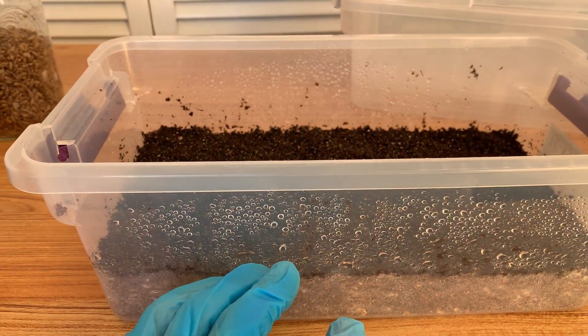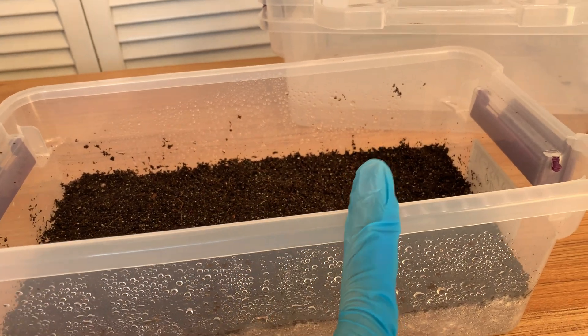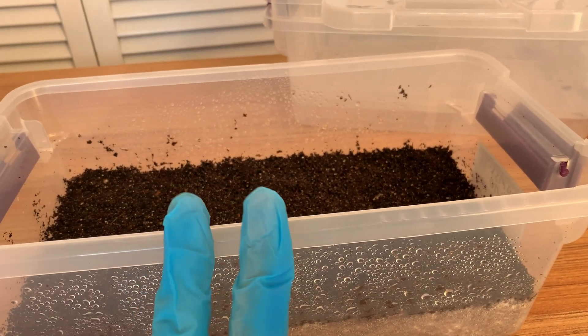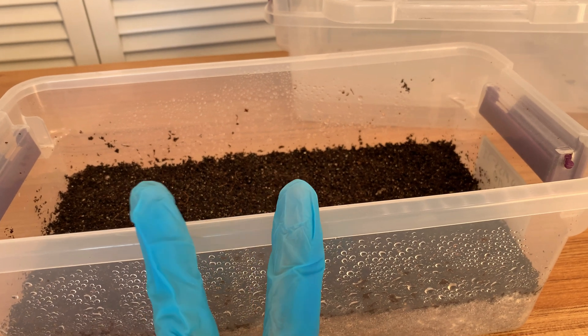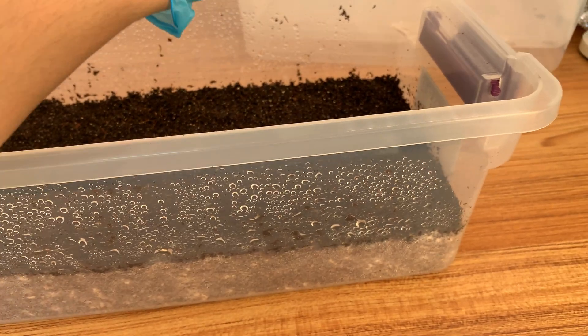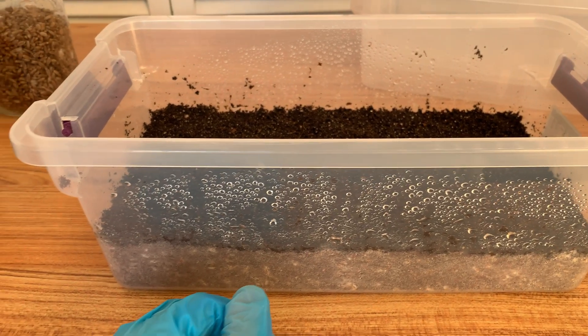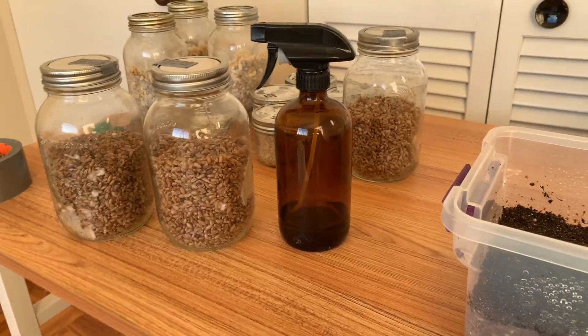Poo substrates are actually more stable if you mix them with straw rather than doing only straw or only poo. There are beneficial microbes and bacteria in both that sort of even each other out in terms of contamination. You could totally do straight poo, but hopefully I can get it worked out soon — it's like something really just doesn't want me growing Poo Lovers.